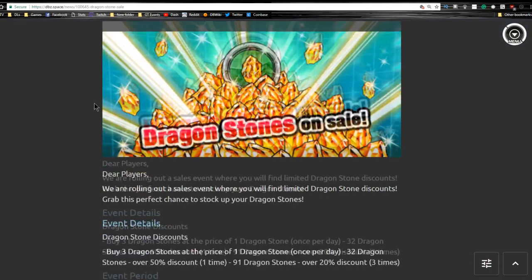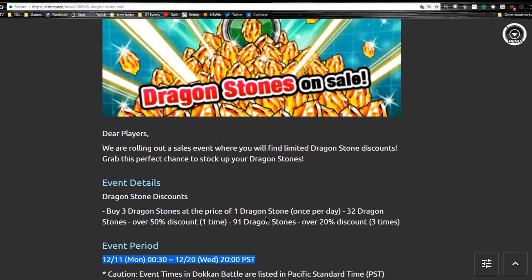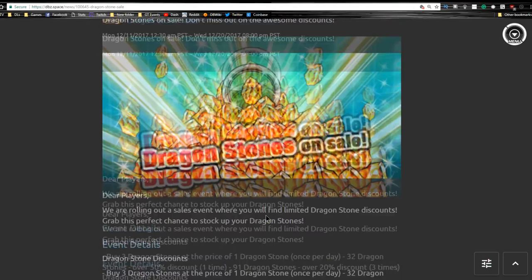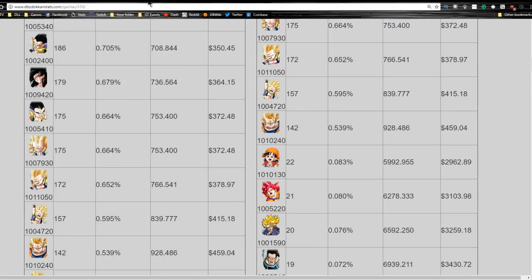We also have some dragonstones on sale if you're interested. You can buy three dragonstones for the price of one dragonstone, which isn't horrible. I usually only do it when it's a dollar for five dragonstones, because that's the best deal you can do daily. You also have 32 dragonstones for a 50% discount one time, and 91 dragonstones for a 20% discount up to three times. That's available until the 20th of December, so if you're looking to have stones for either this event or the Christmas event, now would probably be the time.